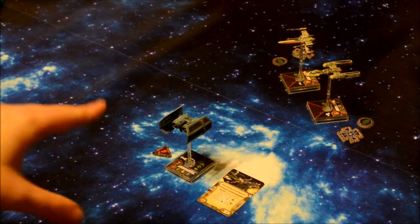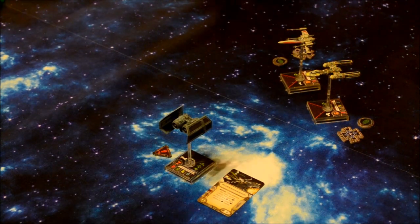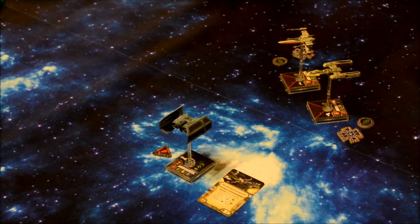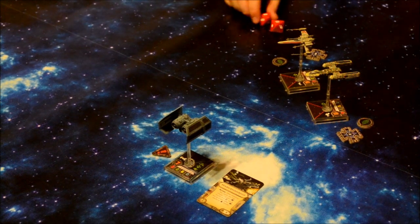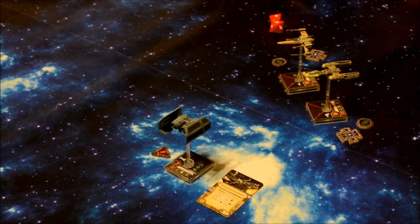Next, the TIE Bomber at pilot skill seven attacks. Both the X-Wing and Y-Wing are at range two. He chooses the X-Wing. I have agility two, with a focus token. He rolls one focus and one critical — with Marksmanship he changes the focus, giving one hit and one critical. I spend my focus token to change a result to an evade — one evade cancels one hit. So the attack is dodged entirely. Good dice rolls for me.